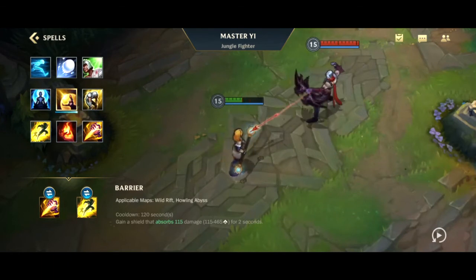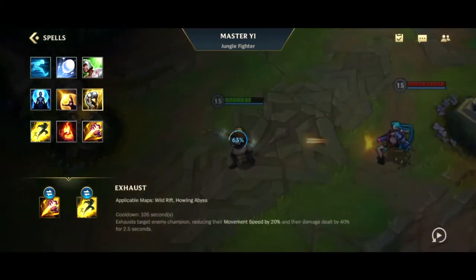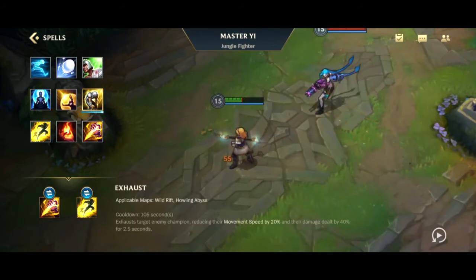Barrier gains a shield that absorbs 115 to 465 damage based on level for two seconds. Next is Exhaust — 105 second cooldown. It targets an enemy champion, reducing their movement speed by 20 percent and their damage dealt by 40 percent for two and a half seconds. Exhaust is very good in a pinch when you need to get away, survive, or flip the tables and win a fight.